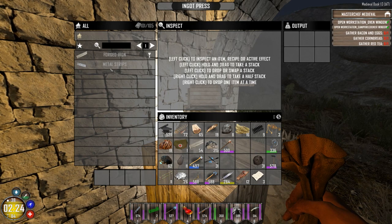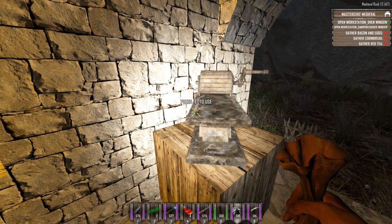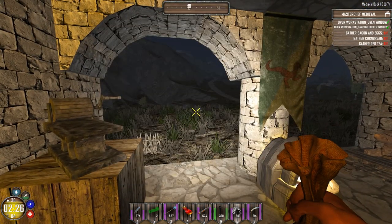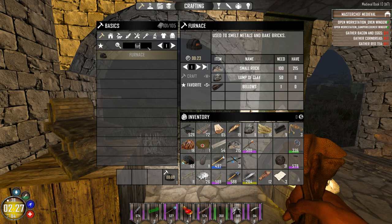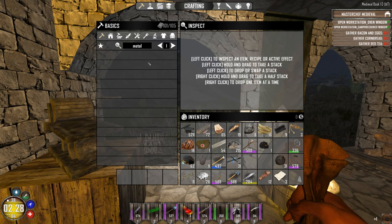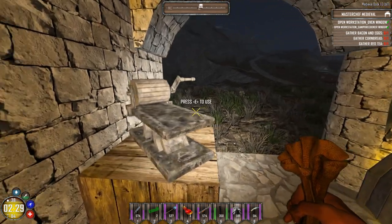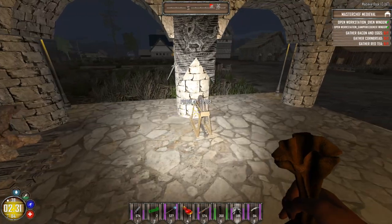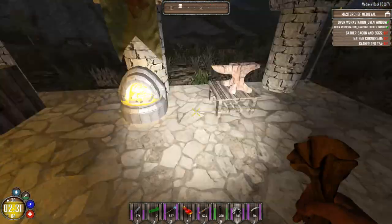As you can see here, this has metal strips — this is called the ingot press, this weird tool here. But if we were to look in here for metal strips, you wouldn't be able to find it. This is why it gets a little bit tricky — you have to check most of the workstations so you can figure out how to build different things.